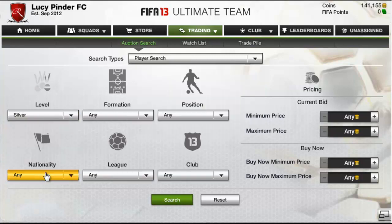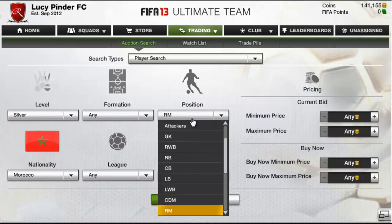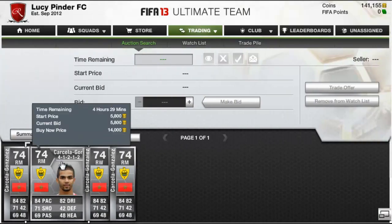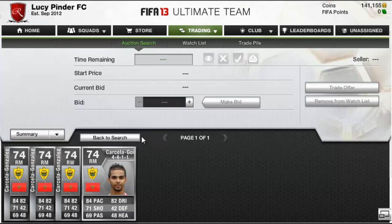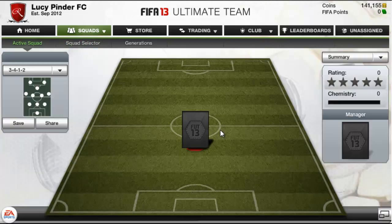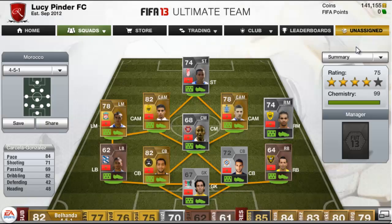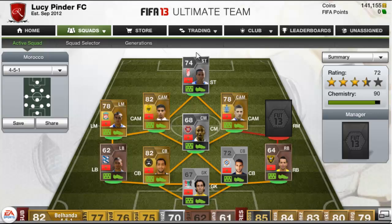I decided to search a couple of players from my Moroccan team — specifically my right mid who plays in the Russian league. As it turns out, there are only a few on the market. The cheapest buy-now is about 9.4k in the 4-1-2-2. I go to mine in my club and list him for about 9.5k, hopefully to sell overnight. If he doesn't sell, I can just keep him on my team since I can make coins elsewhere.